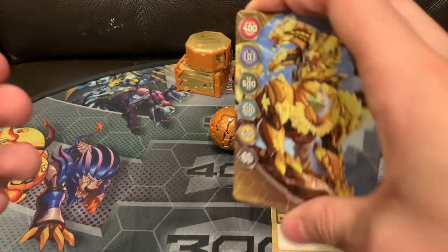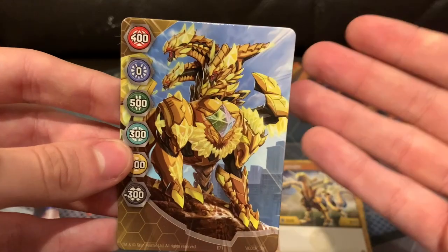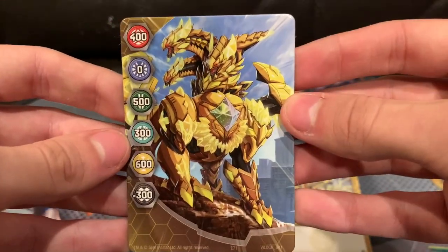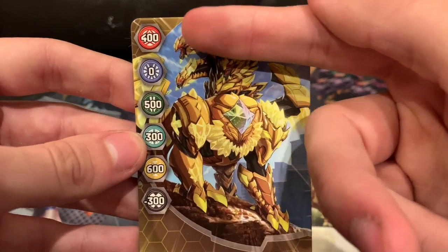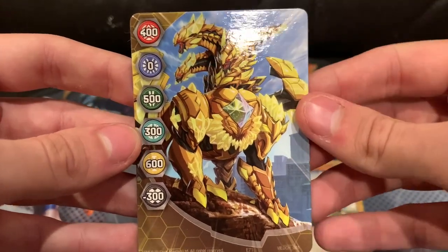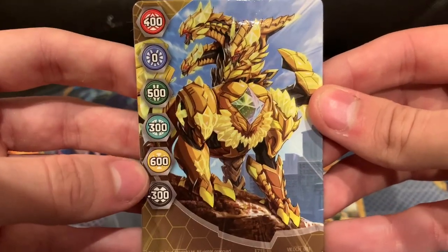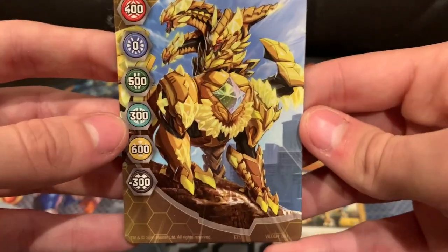Looking at the cards, you get a completely exclusive gate card for this Ultimate Villoc set: 400 Pyrus, 0 Aquus, 500 Ventus, 300 Chaos, 600 Aurelis, and minus 300 Darkus. And there he is — Ultimate Villoc. Wonderful.